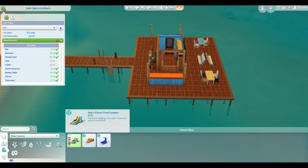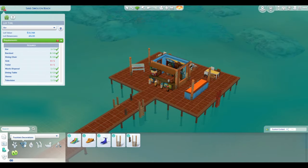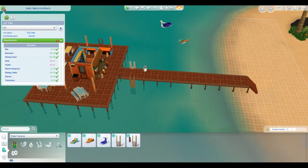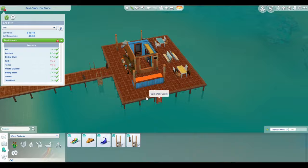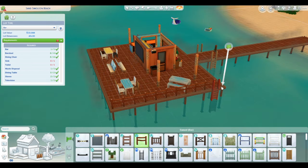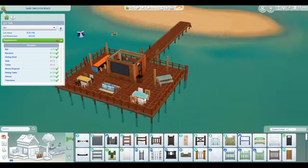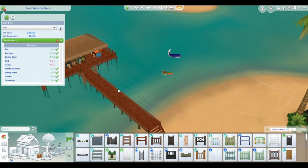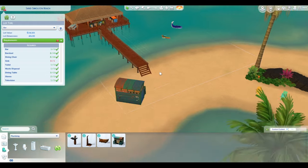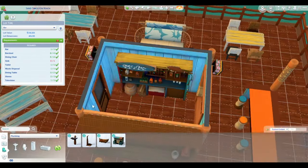Here you can see I'm adding in some floaties. The bar area is almost done and I'm adding in these ladders, but those don't stay in the final upload. When I play tested this, I realized the Sims were just using two ladders and I really didn't need four on this lot. So I took out the two in the bar area and put the boat ladders in instead, and that worked beautifully. I will warn you, if you're playing this, your bartenders may swim out and use the ladders instead of the stairway. I thought about just making it a floating bar out in the middle of nowhere, but I decided not to — I might do that in another build.